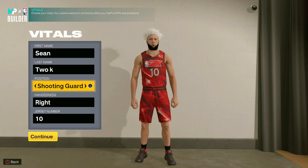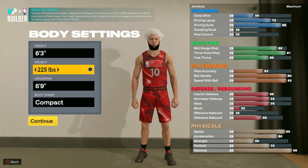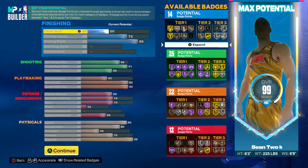First things first, you want to make the position shooting guard. For the body settings I went six foot three. On the weight I went 225, because everybody's been saying the more weight you put on your player the more badges you will have. I went 225 because I do get more badges, but I didn't go max weight because I didn't want to slow my player down too much — as you can see I still have a 90 speed. For the wingspan I went six foot nine to have better defense.